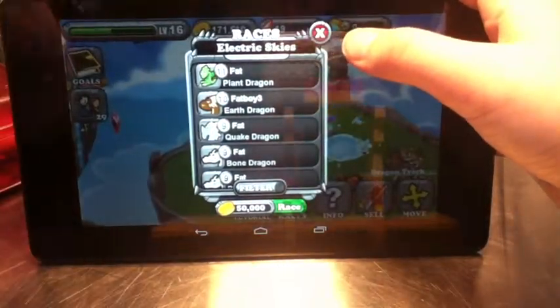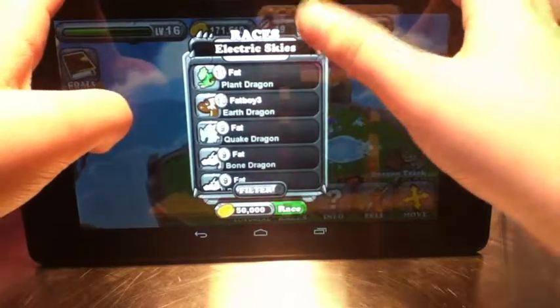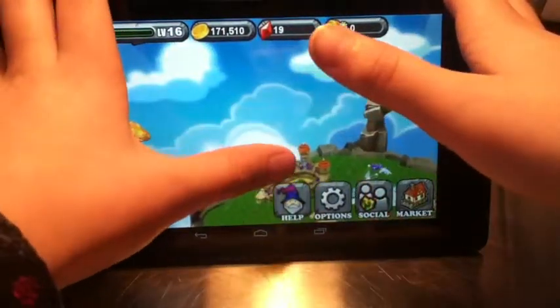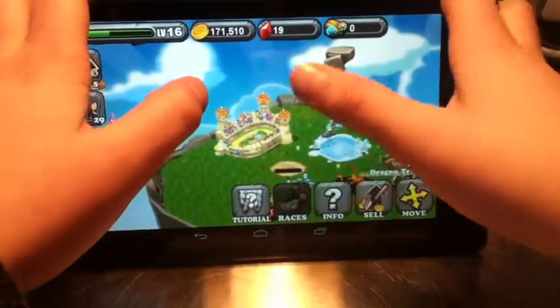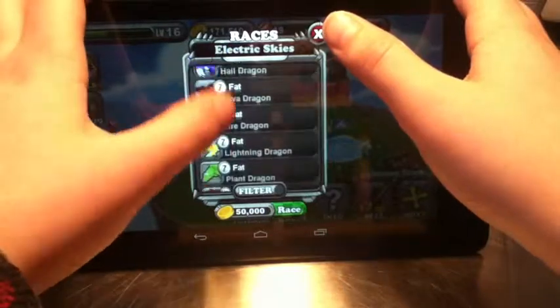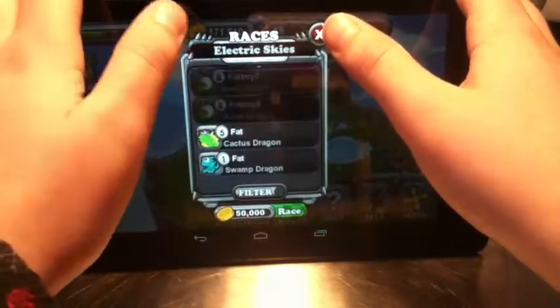On the dragon track, certain dragons do really well on different races. For example, the sonic dragon does really well on electric races because it's an air dragon, and the lightning dragon too.